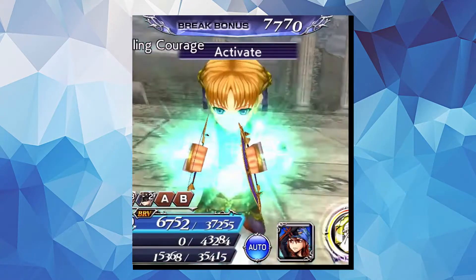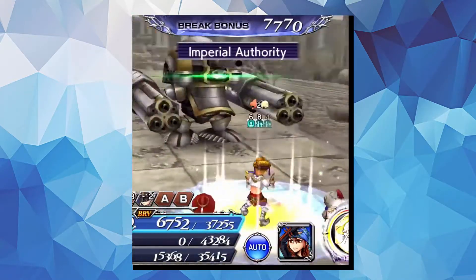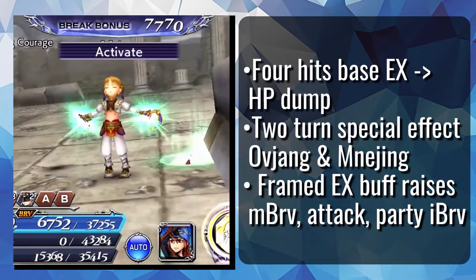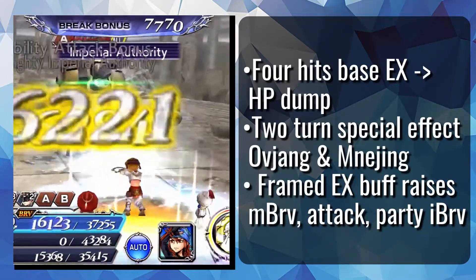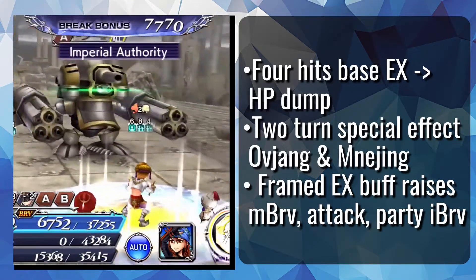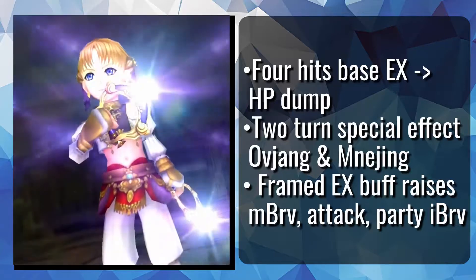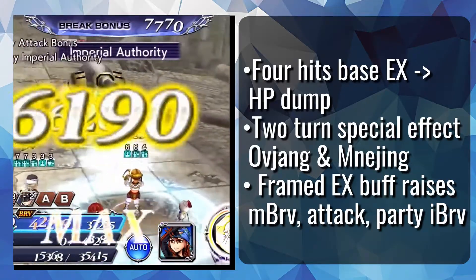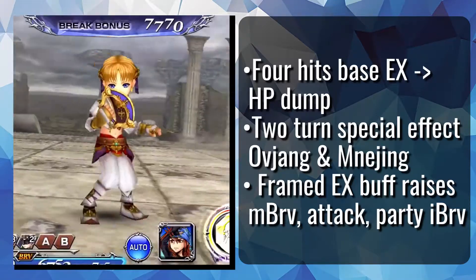Activation and Imperial Authority is one of those EX moves that has two parts to the animation just because it wants to be like that. At base EX, it's a 4-hit attack with an HP dump that has a decent 150% overflow, not much to talk about. But what's really interesting is the unique effects she gets from it — Oviang and Meneching. With it, her basic attacks are both turned into HP attacks and are enhanced even further than the normal enhanced form.